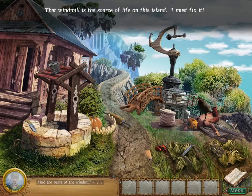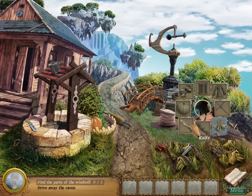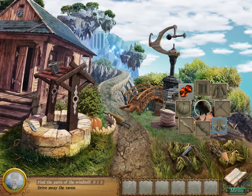That windmill is a source of life on this island. I must fix it. Watchman, drive away the raven. We need wire, scarecrow shirt, crosspiece, bells, straw, knife, pumpkin, and hot coals.